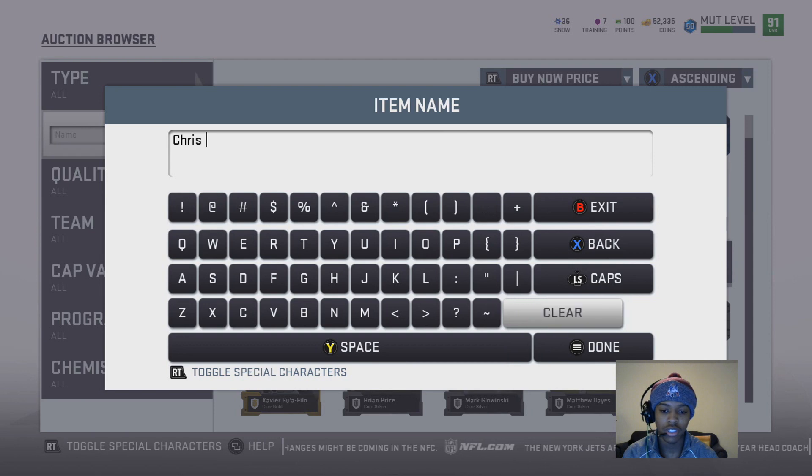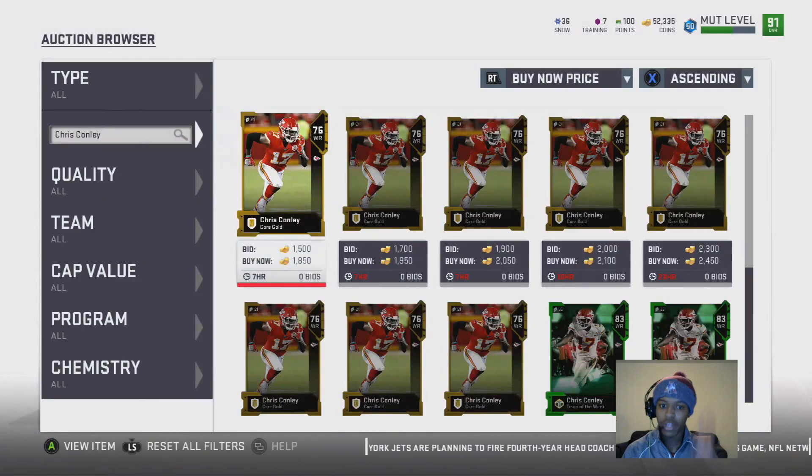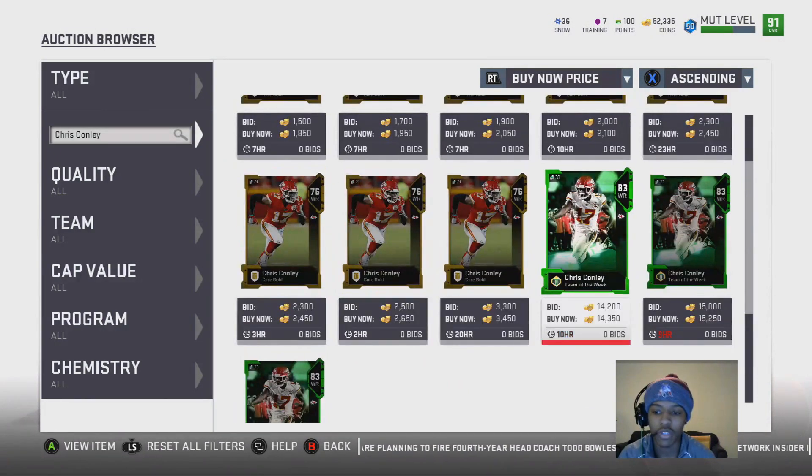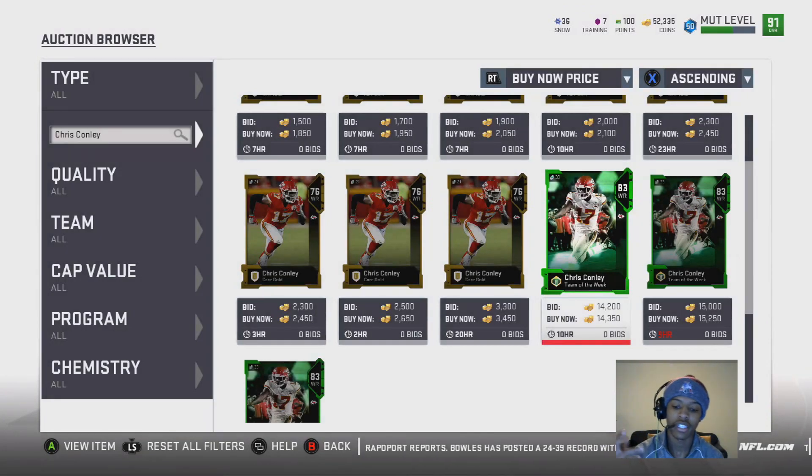First up — most people probably forgot about this card, but whether you're building a budget team or a salary cap team for Christmas, this is definitely a must. It's the 83 Chris Conley. You can get him for around 10 to 15K depending on the time of day. He's got 91 speed, 6'3" height, 91 jumping, and 70 catching. His route running stats aren't the best, but the speed, catching, height, and jumping make him a definite deep ball threat.